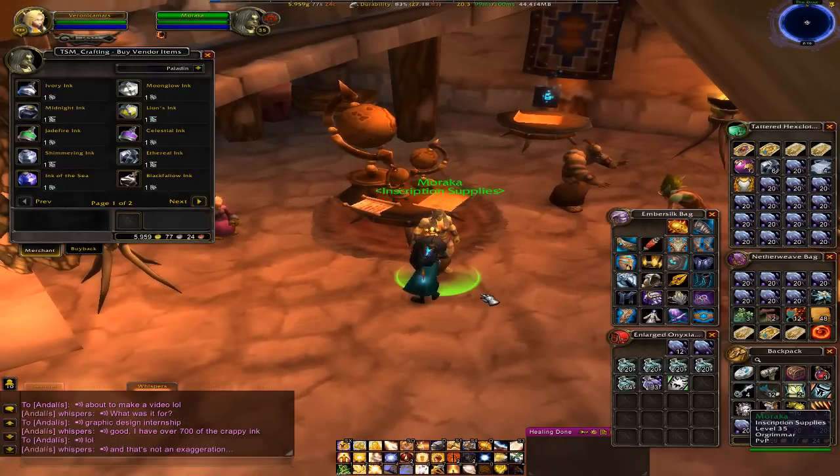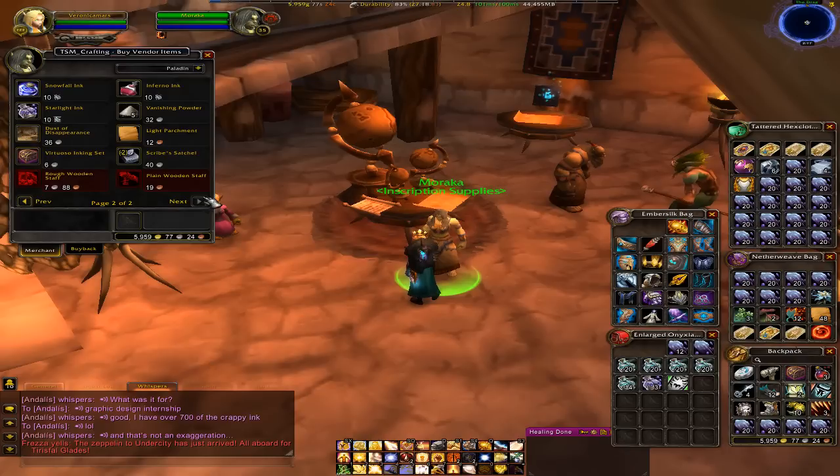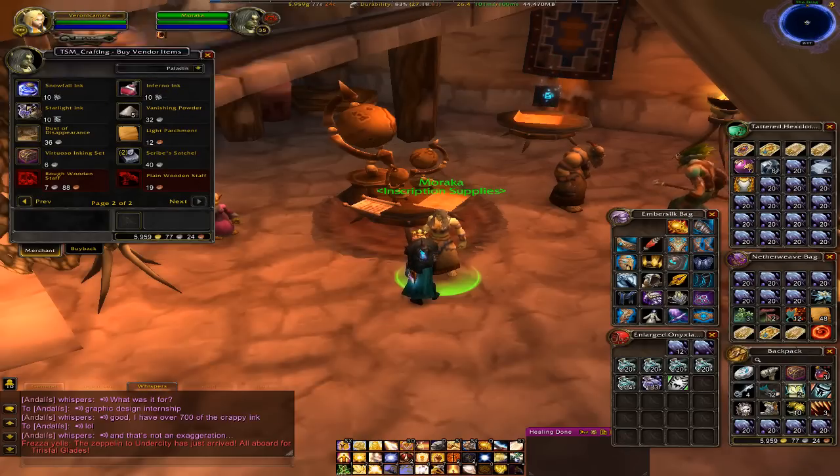So go to the inscription trainer, and you can turn in one ink of dreams for most of them. The only ones that require ten are Inferno ink, Snowfall ink, and Starlight.